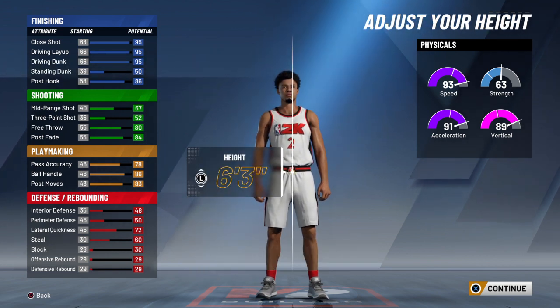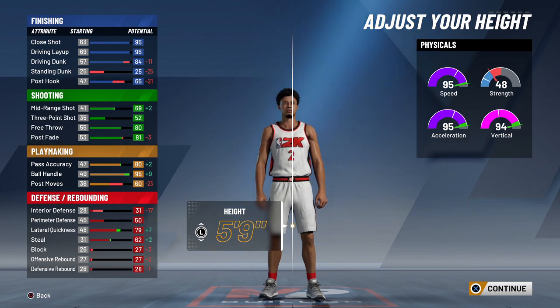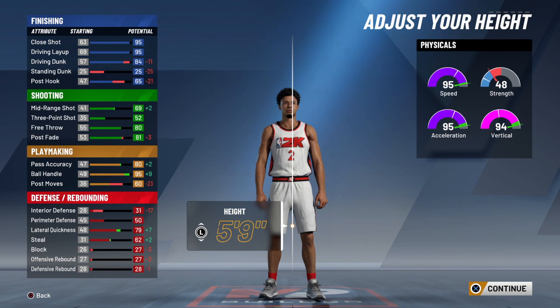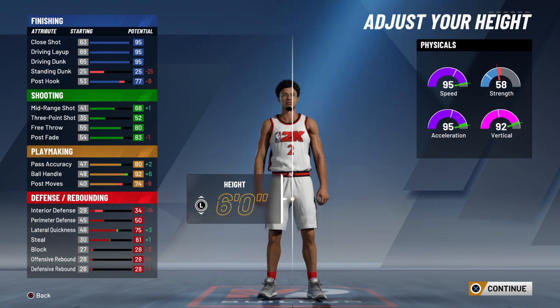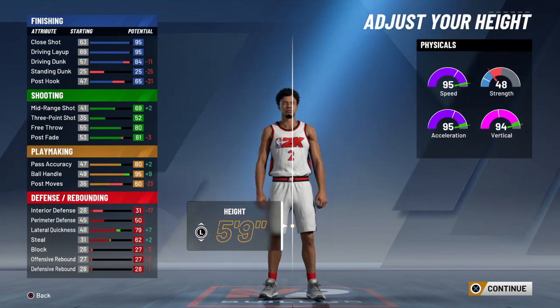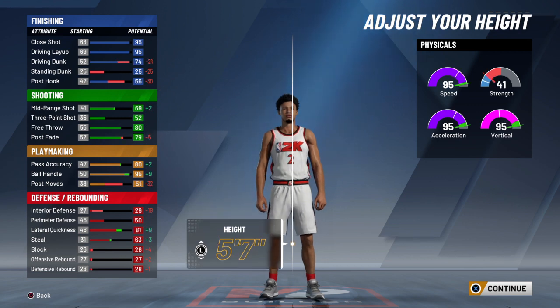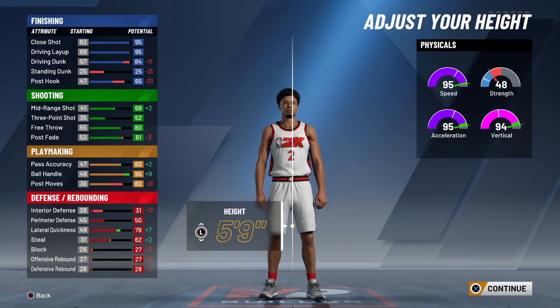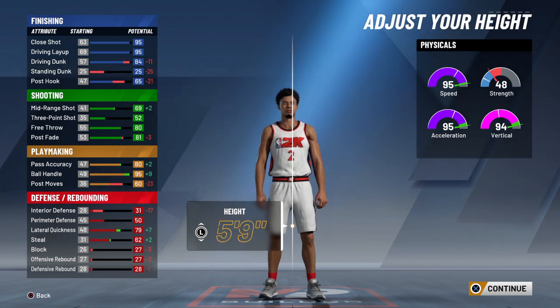For the height, we want to go five-nine because that's how tall he is. As you can see on the left, when you make him five-nine his ball handling goes up by nine, which is ridiculous, but his dunking goes really down. So if you wanted to make a dunking career and say it was Nate Robinson, I'd probably boost it up to like five-eleven. But at five-nine, dunking goes down by eleven, so it's really not a good sign — it makes his career harder. I don't know why 2K did that.